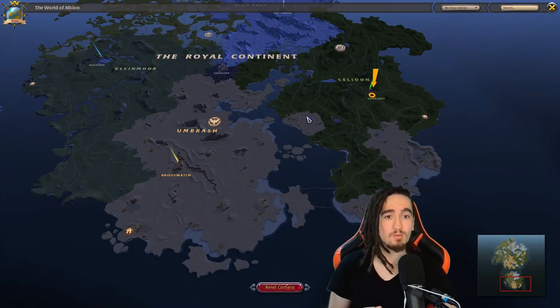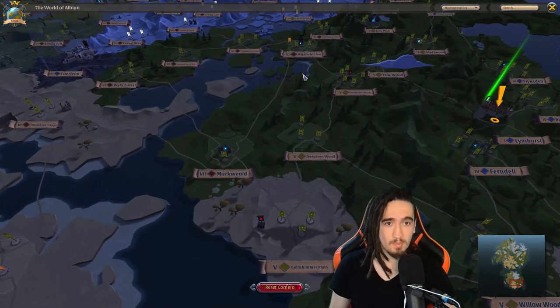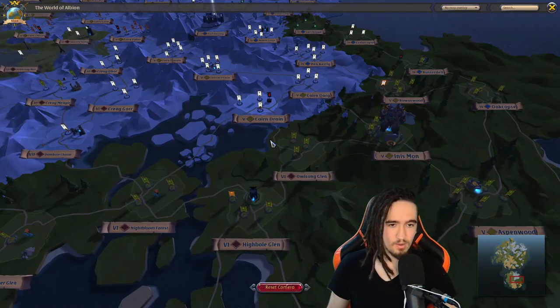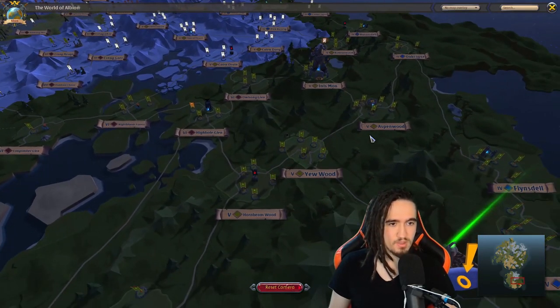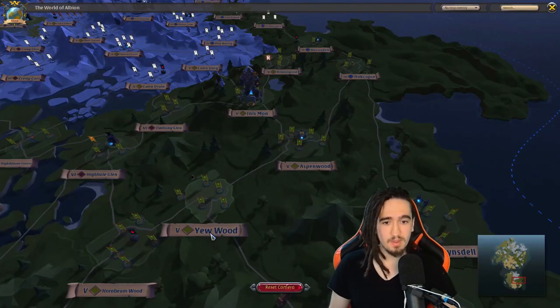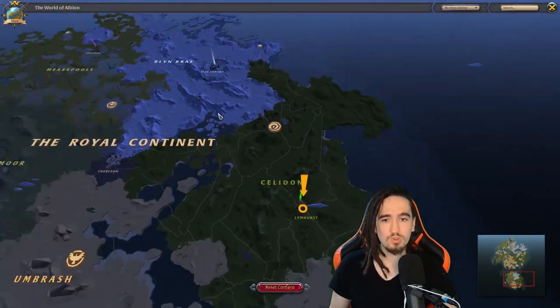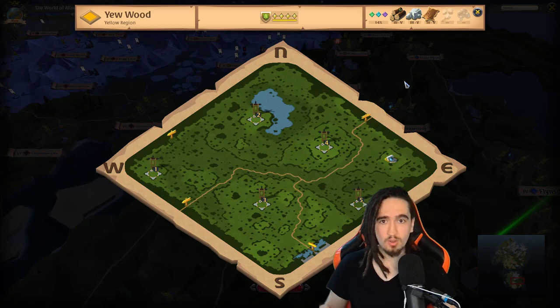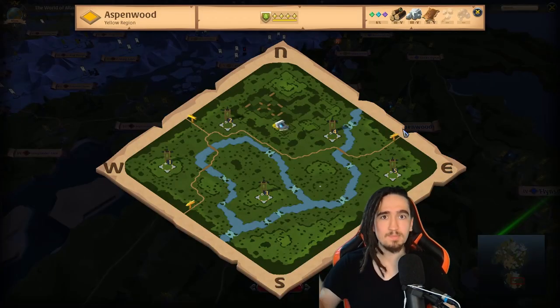But the map is even further divided whenever you zone in. The map itself is divided in a cluster of maps. Let's say Aspenwood — this is a map itself, and this is another map. But those maps are also part of the big map. We call those zones. This is Youwood zone, this is Aspenwood zone.